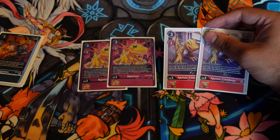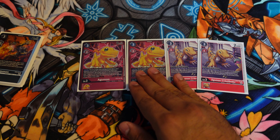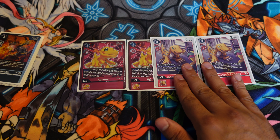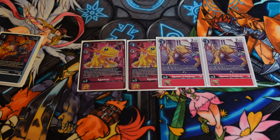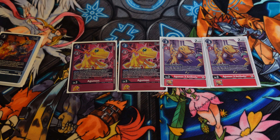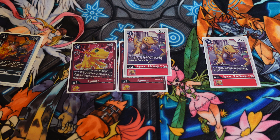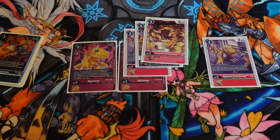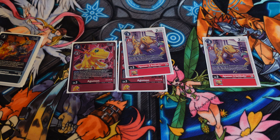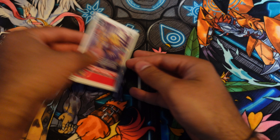Agumon X is here for scenarios like when you're at 3 memory, you play something off of Nokia, get a search, evolve, draw a card, and get another search off of that. So Agumon X is really nice. I am also playing Greymon X in this build just to protect from card effects — having the ability to detach twice to save yourself from being bounced or deleted. A stack with Agumon, Agumon X, and then Greymon plus Greymon X lets you detach twice on each side, which I think is pretty valuable. Effectively, you're playing eight searchers in this deck, which helps a lot with consistency.